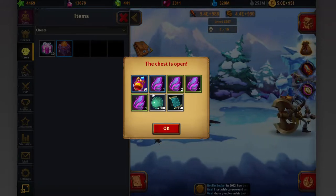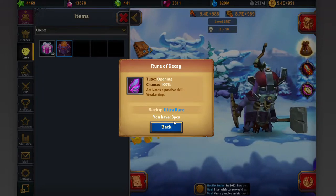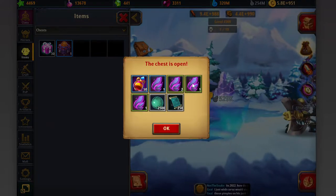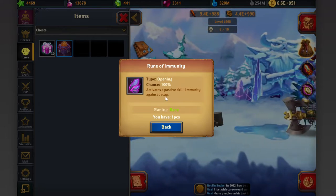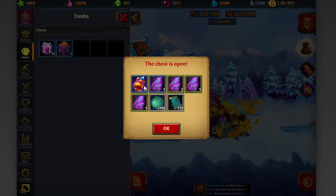Unfortunately, no purple rune. I got Weakening - I already have this one, as you can see. Hatred - really bad. Hatred Goblins - really bad. And Immunity Against DK - I'm not sure about that one, that's the first one I got, I have to ask the guys.